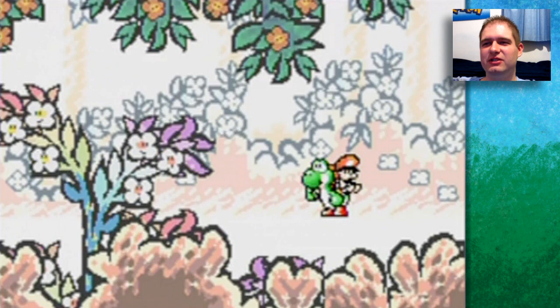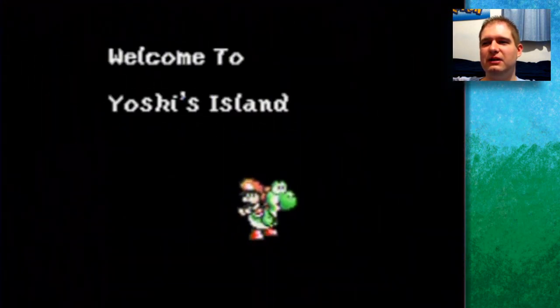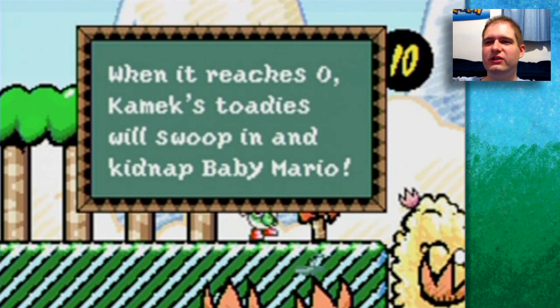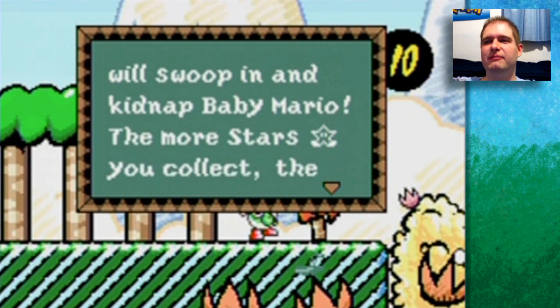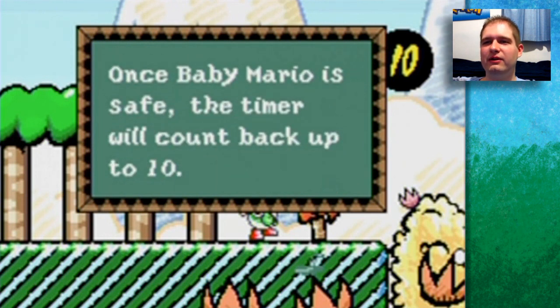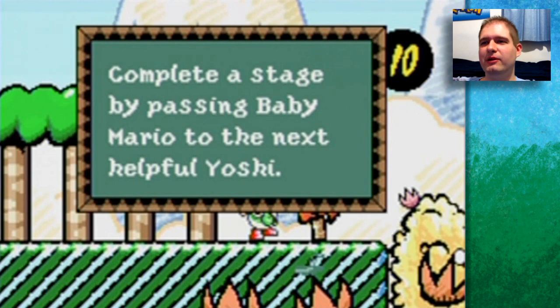This game's graphics have a crayon-drawn style. I'm not a person who thinks graphics make a game, but good graphics are like a bonus to already good gameplay. If Baby Mario falls off Yoshi's back, a countdown timer begins. When it reaches zero, Kamek's Toadies will swoop in and kidnap Baby Mario. The more stars you collect, the safer you'll be. Once Baby Mario is safe, the timer comes back up to 10. Complete a stage by passing Baby Mario to the next Yoshi.